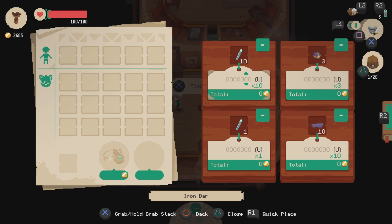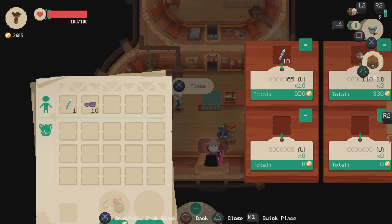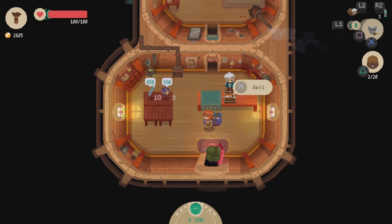I want to say iron bars are 65, potentially. Let's take this one back for now. The whetstones — I'm going to hold on to the whetstones actually. I want to say 110 for those guys. I want to say it's 110 for those — we'll see.